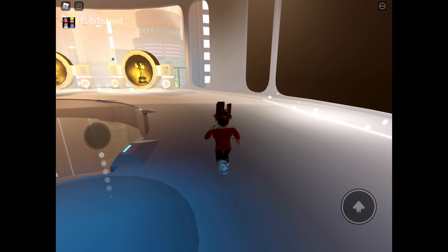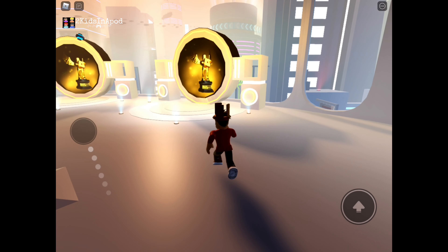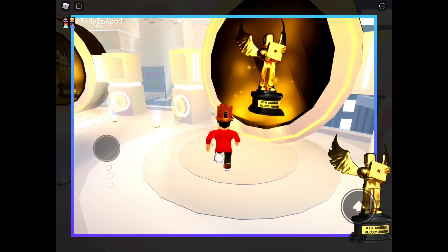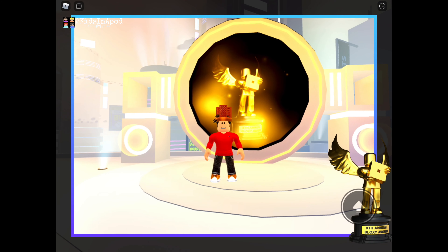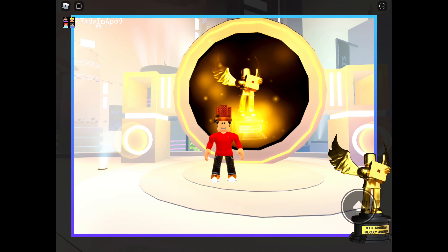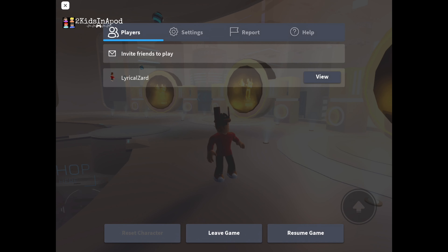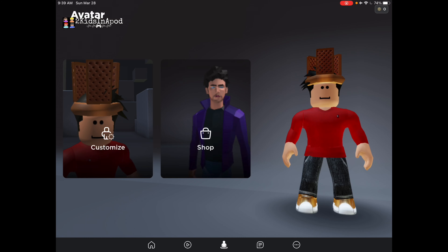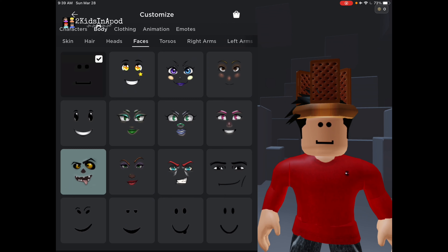Those are all the items you can get. All you have to do is go to your inventory — we're gonna show you guys what you got after we take our selfie at the 8th Annual Bloxy Award. Now let's leave the game and go ahead and show you guys what we got. Now we are on our shop — click customize.